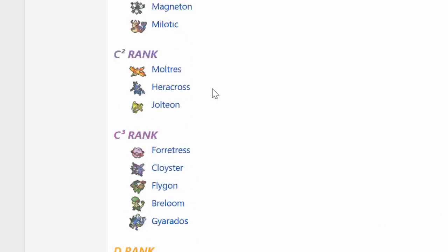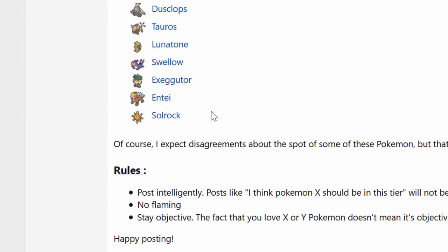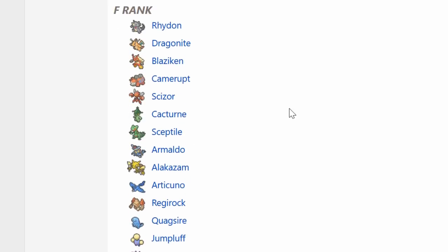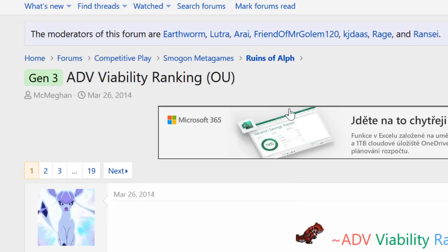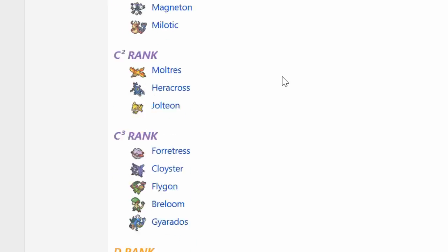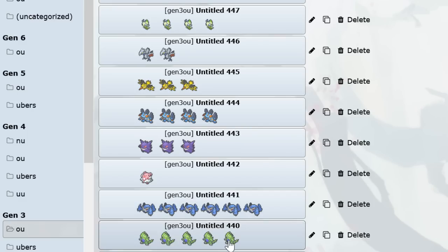We're going by a viability ranking, and I left off some real junk at the end because I was getting tired, but we go pretty in-depth even into the lesser-used Pokemon. We'll sweep over the ones I didn't put in the team builder at the end real quick. As always, we're going to start with the king himself, Tyranitar.